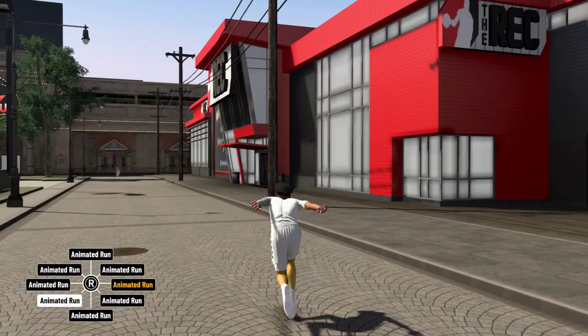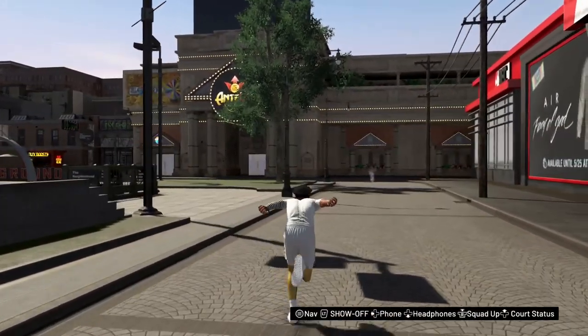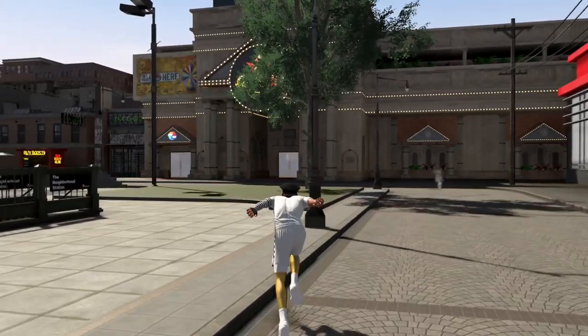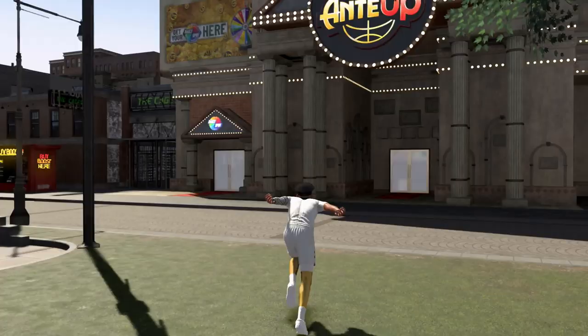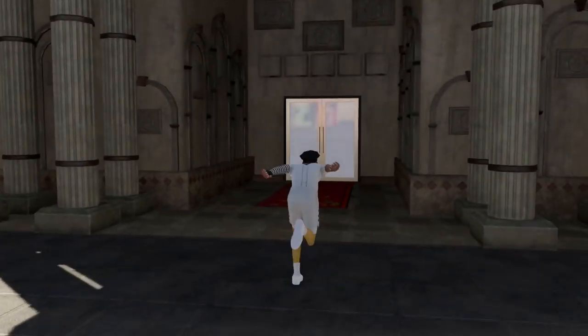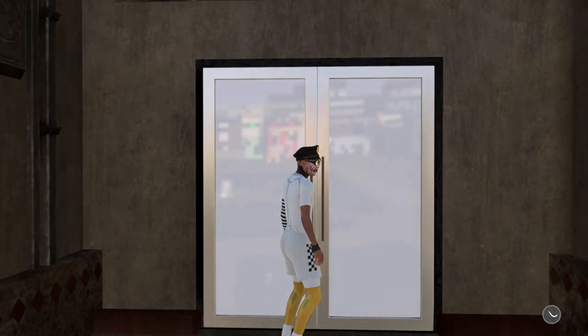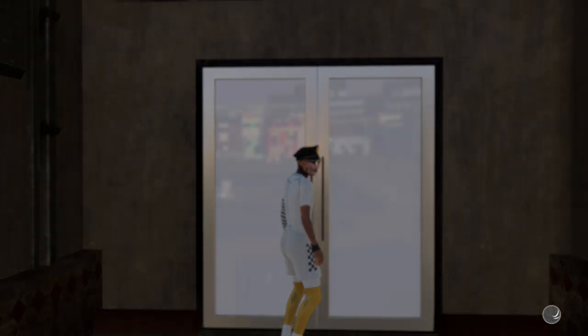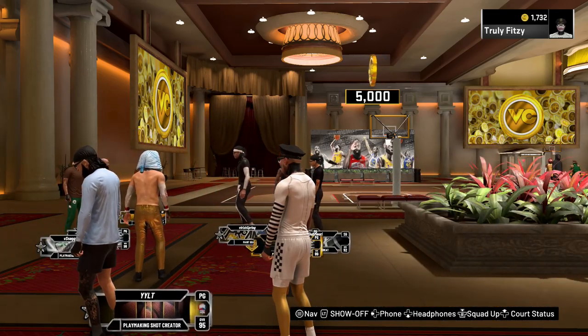First things first, I'm going to get into the method for all my goats out here — everyone who's subscribed, everyone viewing this video who wants to know how to get VC and is cracked at this game. If you guys are good at this game, you're going to want to head to this place right here called the Ante Up. Run through these doors and enter the Ante Up, because it is literally the easiest way to get VC.